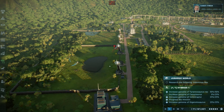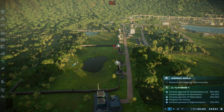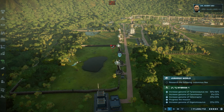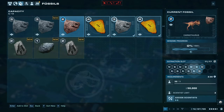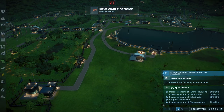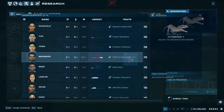Jurassic World would not be Jurassic World without an Indominus Rex, and to do so you will need to lead some expeditions to complete the Indominus genome requirement. For this you will need 50% T-Rex genome, 25% Carnotaurus, 25% Velociraptor, and 25% Deinosuchus. After all the extracts are done you will need to research the Indominus Rex before being able to incubate and release one specimen.